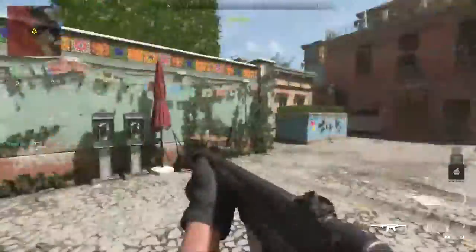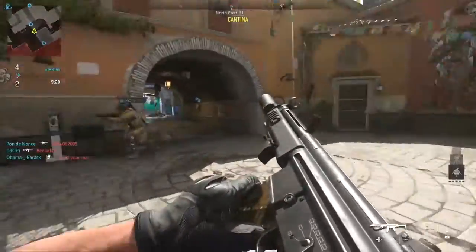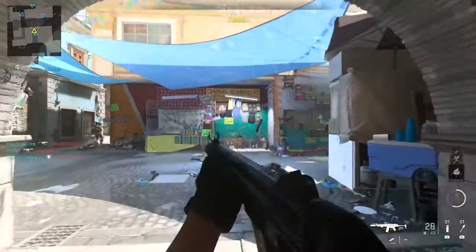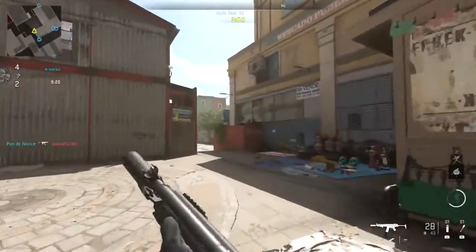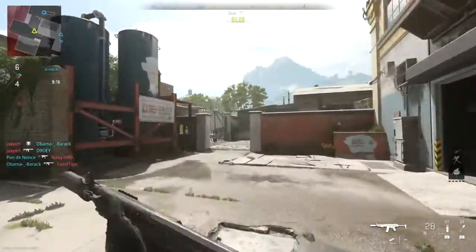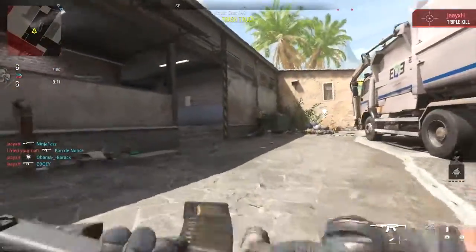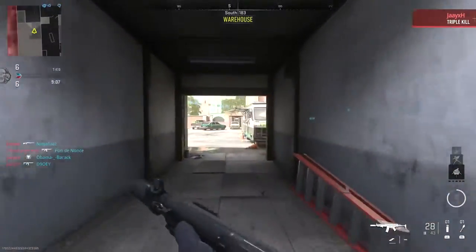It's actually very simple to do but it does take maybe a couple of attempts just to master and get it right. All you need to do is run and slide like normal. During your slide, all you need to do is zoom in and knife, and if you do it super quick you'll do the slide cancel instantly. So you'll be sliding, zooming in, knifing — and it'll cancel your slide, then you can go on to shoot, kill enemies, and keep doing it if you wish.